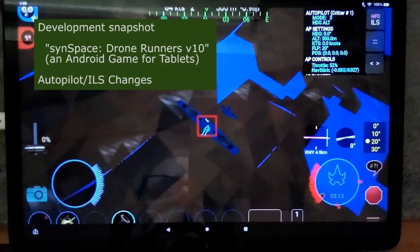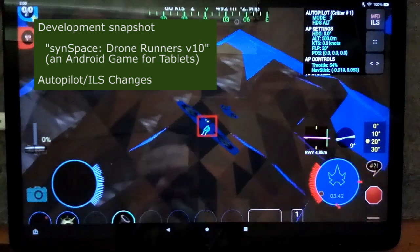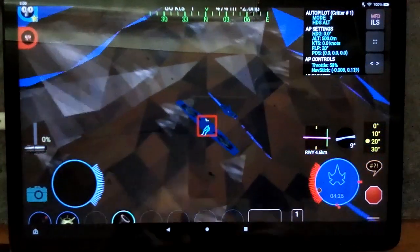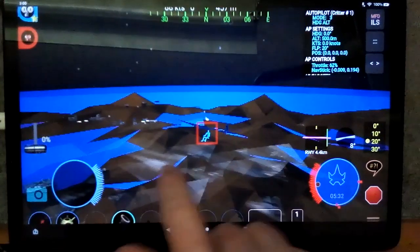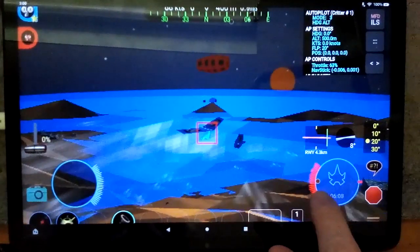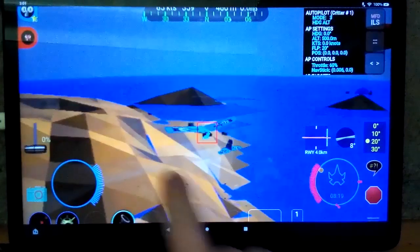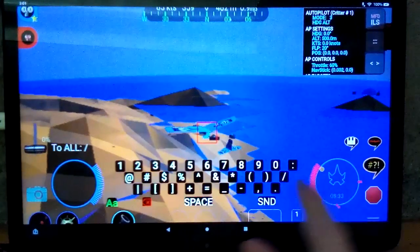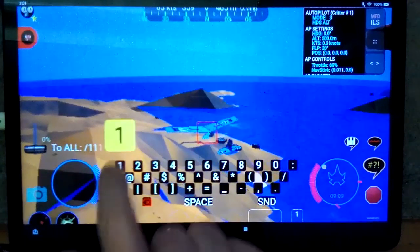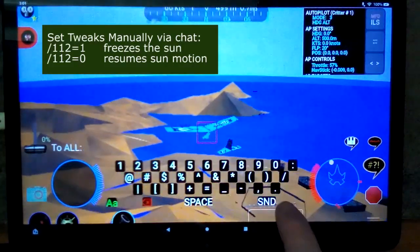This is a development snapshot of Android Game Sense Space Drone Runners, specifically about the autopilot code. Let's watch the sunrise — there must be one happening around here right now. The clock tells us that sunrise is right now. I'm going to freeze the clock when it gets to a lighting level that I like. That's pretty good.